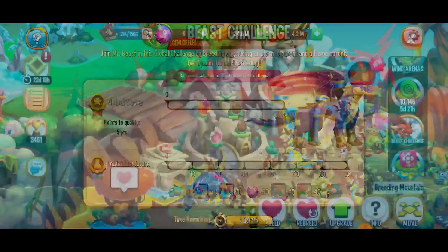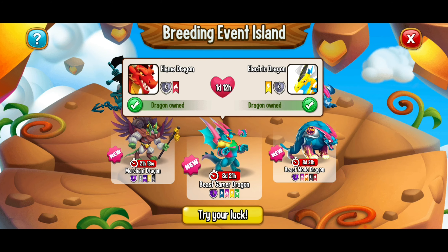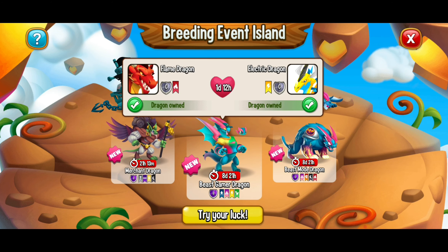We're going to go to breed and choose flame and electric — our strongest dragons of that type. If you have Fawn's Tower, make sure you activate it. That's going to give you extra chances for a rare breed, which can give you extra chances for getting the Beast Gamer Dragon. Breed your strongest flame dragon and your strongest electric dragon with the most stars of empowerment, then turn on Fawn's Tower if you have it for the best chances.